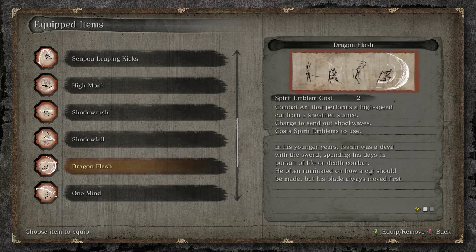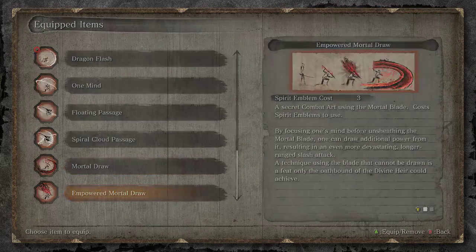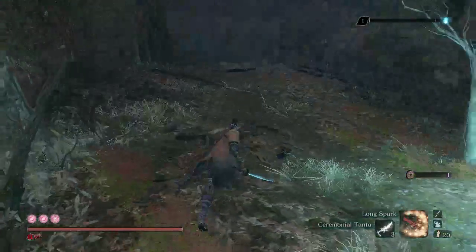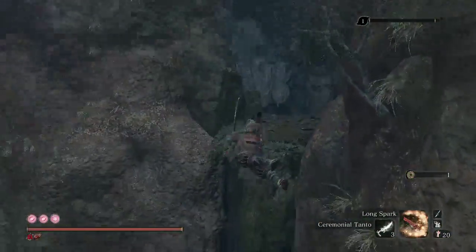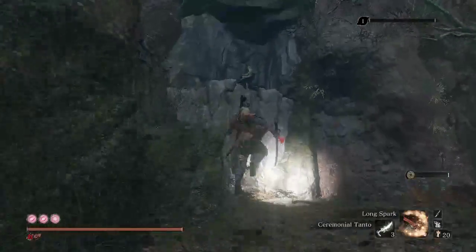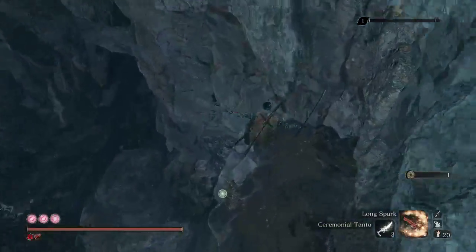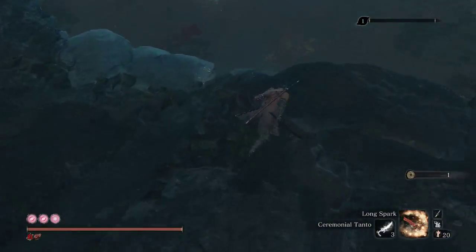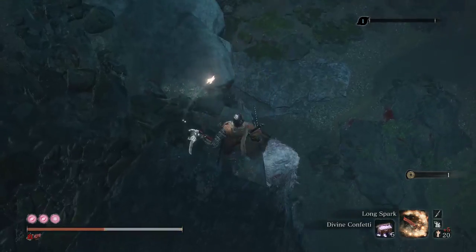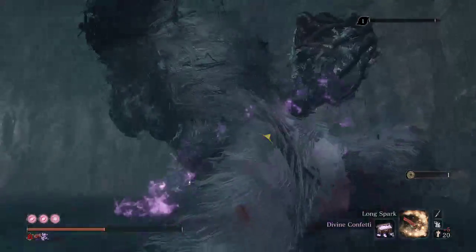Dragon Flash would also be a good one. It might actually be worth it to do a Dragon Flash run because I can use it at a further distance — it'll hit both of them through each other more easily. It's just a safer one to use. I might try with some Dragon Flash. Tanto before the start, Divine Confetti, and let's get started.